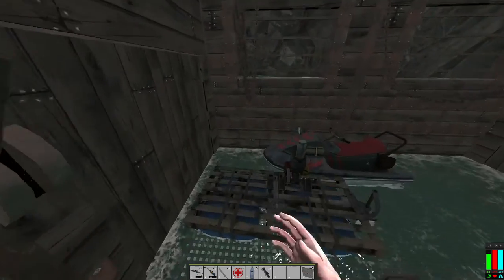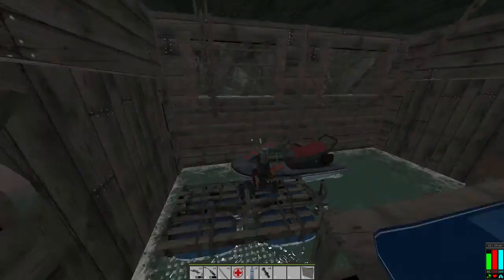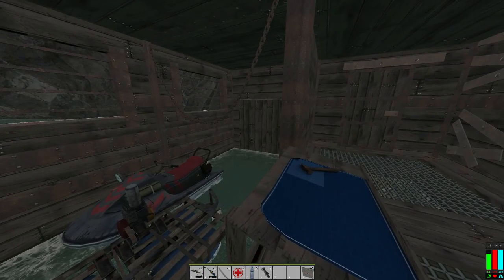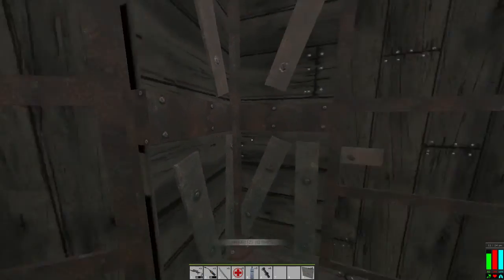They will be able to break in here fairly easily - all they've got to do is blow in one door. The only thing you can do there is throw in another shipyard at each end, that's about the only thing you can do just to make it harder.